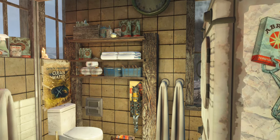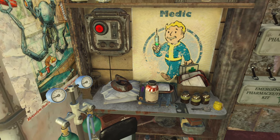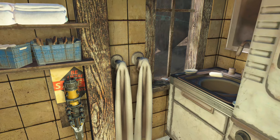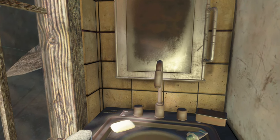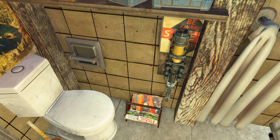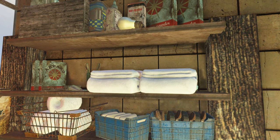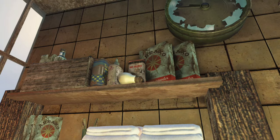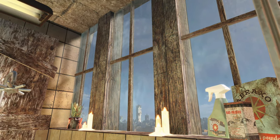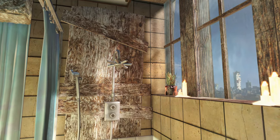In here is the bathroom guys, and it pretty much speaks for itself. There's a small healing area, a wash basin, and a mirror. Most importantly, an energy weapon — because you never know when you're going to need one. There's also an awesome view outside here; you can see the city. So when the General's taking a shower, it's a lovely view.